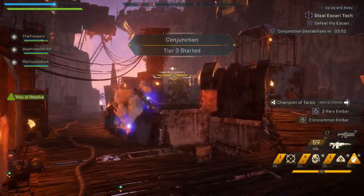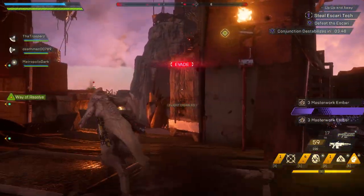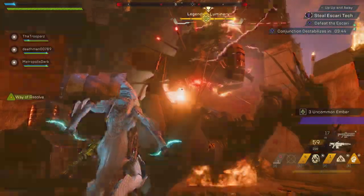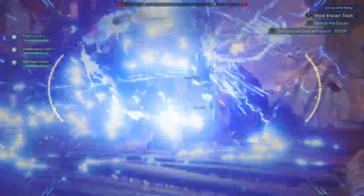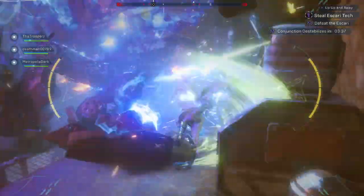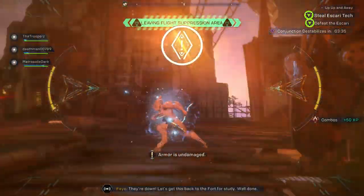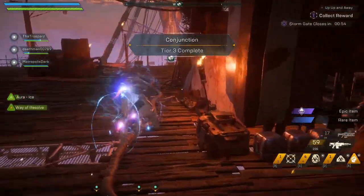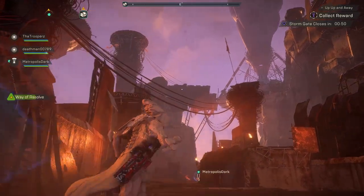The tier three event is generally a boss fight. This time it is an Askarai — from the challenges it looks like we'll get a different boss per week. You will note there is flight suppression when killing them. Just make sure that by the time the tier three event starts, you are in the appropriate area so you don't fall through the world.